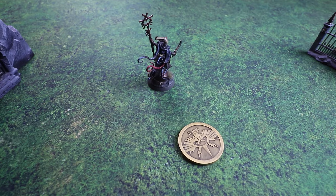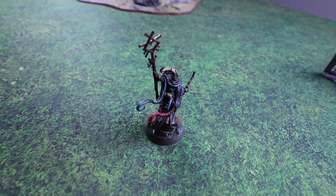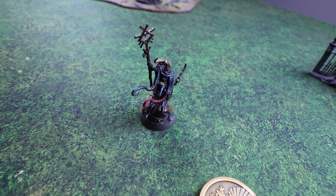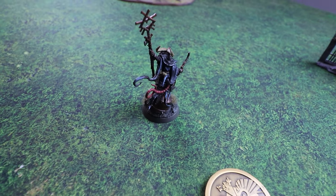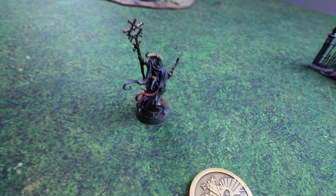With only the Grey Seer left, the Skaven thing to do would be for him to skitter off the battlefield — giving Matt the victory, but the Grey Seer will be back to fight again.